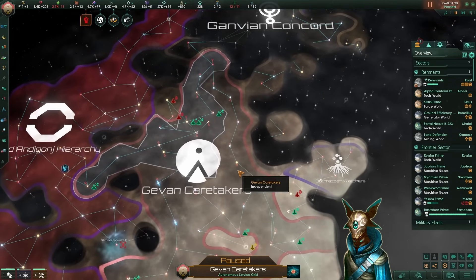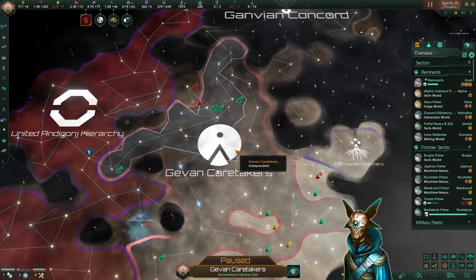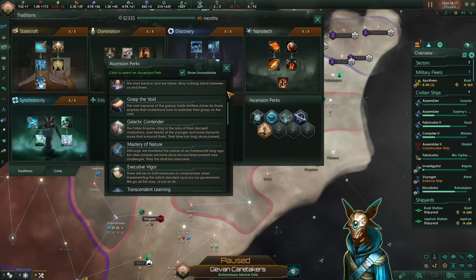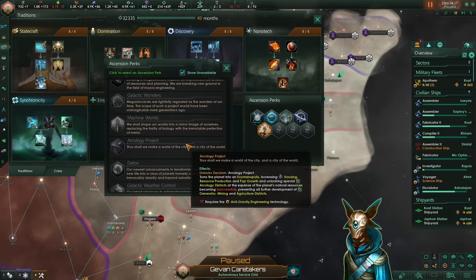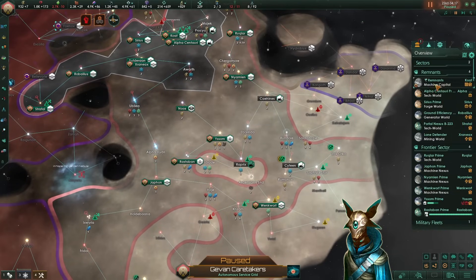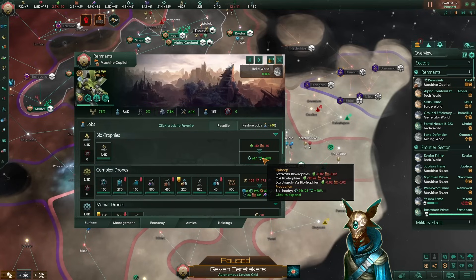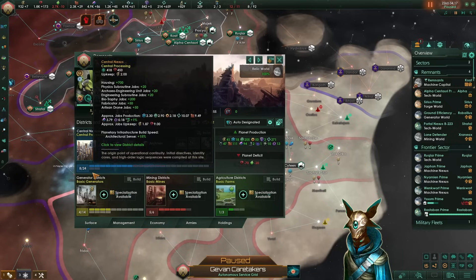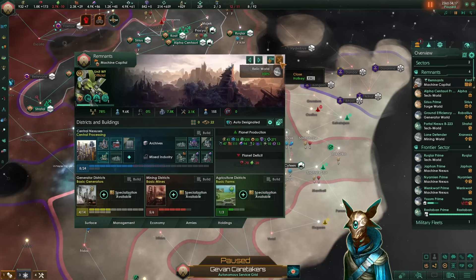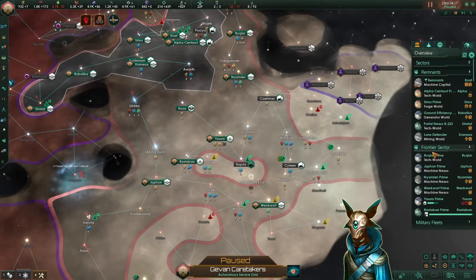We've finished the synchronicity transition and this unlocked another ascension perk. In this build, we are going for the archaeology project. Since we are rogue servitor, we do need very good planets so we can fill them up and later on skyrocket our technology. Because for every biotrophy job that we have, we increase our job efficiency by plus 1%. It's pretty OP if we stack up a bunch of biotrophies, and the best way for doing this would be on an ecumenopolis.